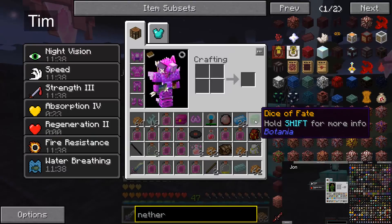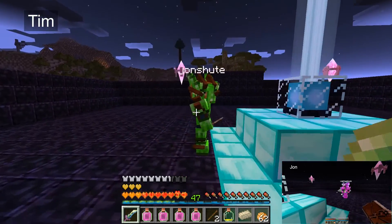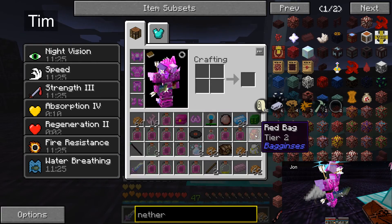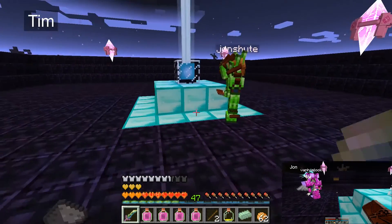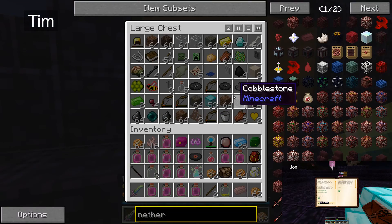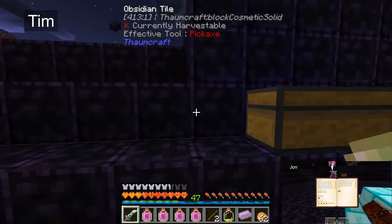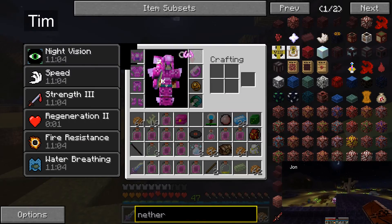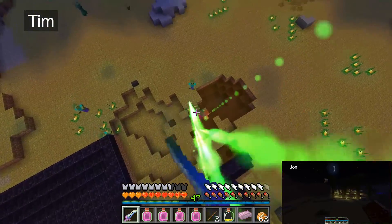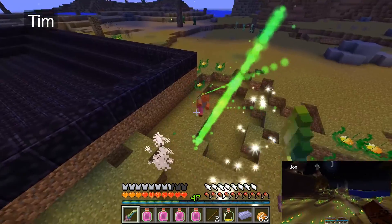Dice of Fate. Will of Arim. Oh, this dice is bind on pickup — soulbound to Van Hemlock! The Dice of Fate: relic, soulbound to Van Hemlock. 'He deals the cards to find the answer, the sacred geology of chance, the hidden laws of a probable outcome, the numbers lead a dance.' Profound. Little bit pretentious. I got a Will of Torek. I now have two green canisters on — all the way to the end!